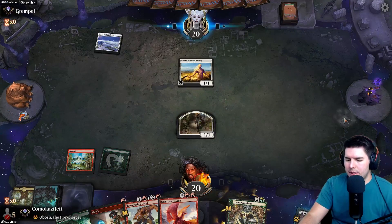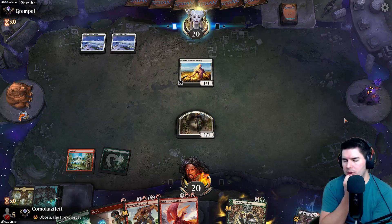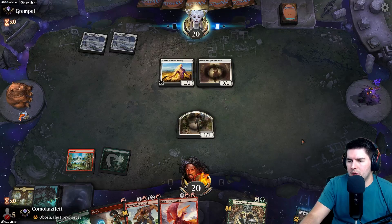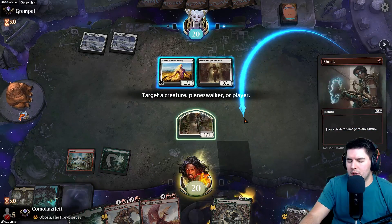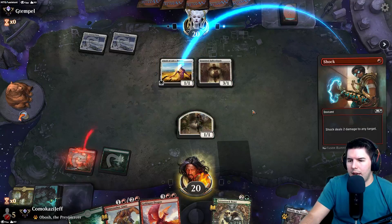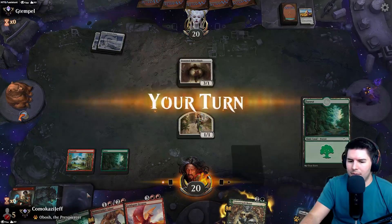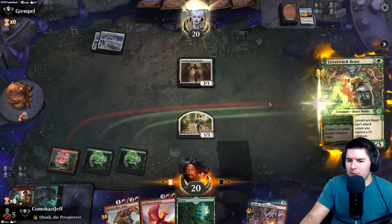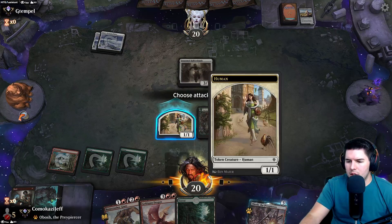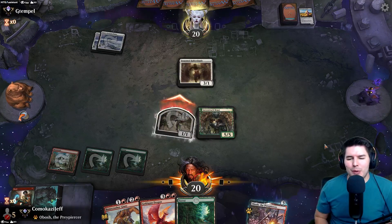Let's try to find three lands in hand - drop Kazuul's Fury. This is actually a pretty sweet hand, we'll keep it. Lots of removal, hopefully we're up against an aggro deck. We have answers for that. Grab red mana, perfect draw, pass turn, hold up the Shock. I think I want to force him to start discarding. We could just kill the Allseed. We still have Lovestruck Beast to block as well. I'd rather make them discard a few more cards. Let's play out Lovestruck Beast.